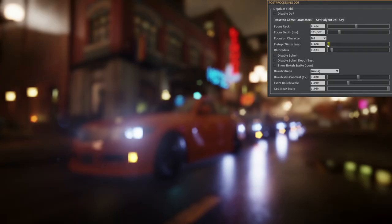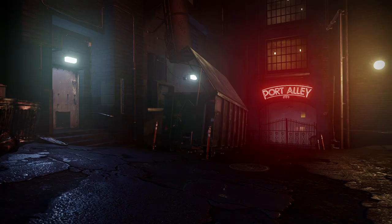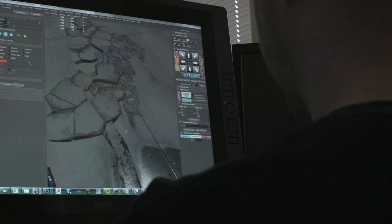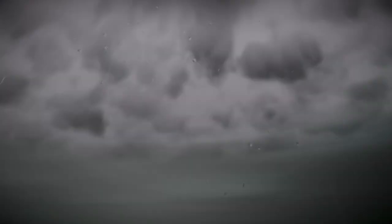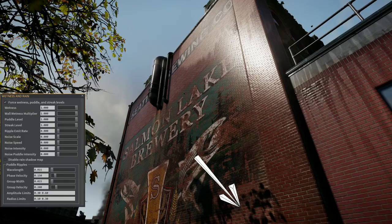The cool part about working on this new system is that we can throw in the type of detail that we just couldn't before. We can say, 'We want a bank of puddles here,' and just paint some blue verts in. We can lower the puddle values, come in with the tools, and start painting in patches where we want destruction fall-off, and then for the final awesome bits — a lot of wetness and puddles — just to give it a rained-on feel, like we've been here a while.